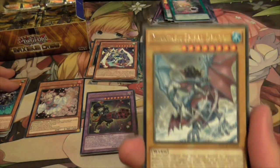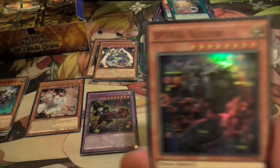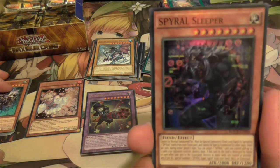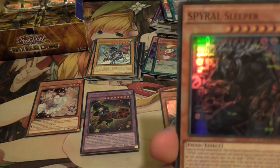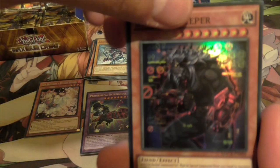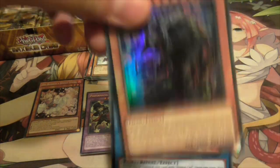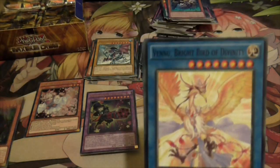And this is the Spiral Sleeper. So if you combine this with the equip monster I showed earlier, it's really strong. Banish free Spiral cards, summon it from hand, then you can destroy a Spiral card to destroy two cards in front side. It's insane - it's a good Super Rare to pull.